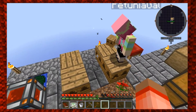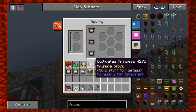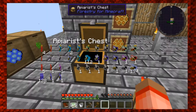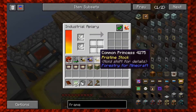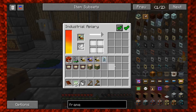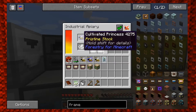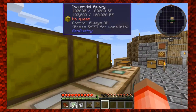Should I put a common princess in here? Well, you put queens in there, not princesses. Let's see what queens we have. We have an unusual queen — where did we put her? She's over in the other apiary. She's almost ready to drop something. Let's see if she gives us a stringy thing. No combs from her. These guys are supposed to give us stringy things. We also got the cultivated princess over here — this is going so slow.